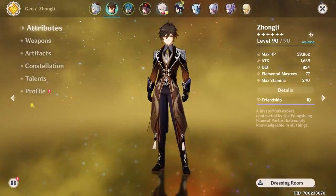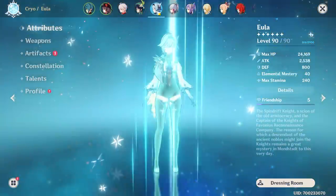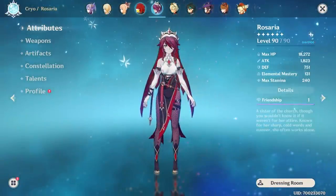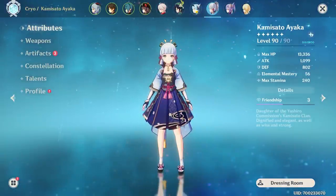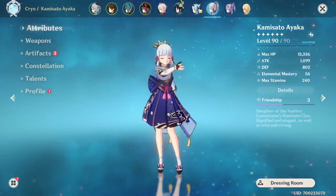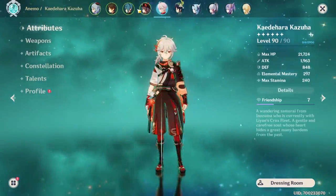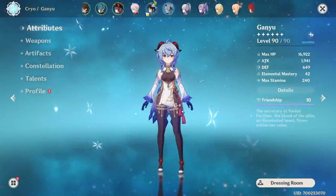Now we've got to decide who we're going to use it with. I actually don't use catalyst users all that often - I don't think I have a single level 90 catalyst user, now that I think about it. Maybe we should change that, but Ball and Kujo Sara are coming soon so I probably don't want to use too many resources now.